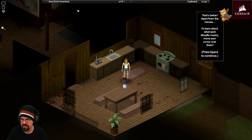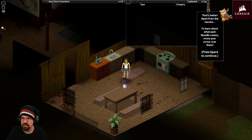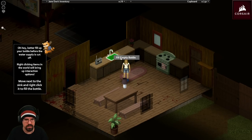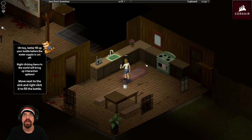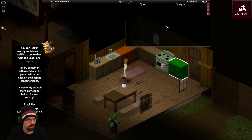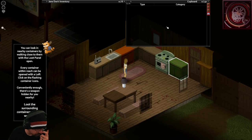That's better, apart from the nausea. To learn what each moodle means, move your cursor over them. You better fill up your bottle before the water supply is cut off - right clicking items in the world will bring up interaction options. You can automatically drink from water carried in your main inventory. You can look in nearby containers by walking close to them with the loot panel open - every container within reach can be opened by left clicking on the flashing icons.